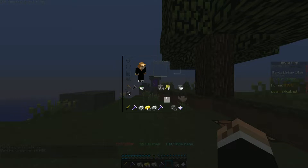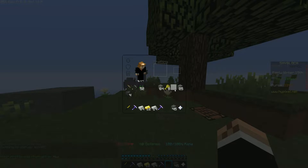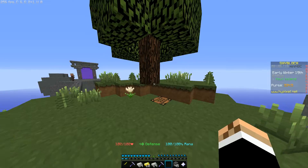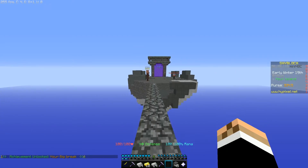The way profiles work is that you have completely different inventories, different purses, everything's different. It's like you're playing on a completely different account. The only way to transfer stuff is to have your friend trade them the stuff you want, then you switch your profiles and they can trade it back to you. I don't think there's any other way to do that right now.